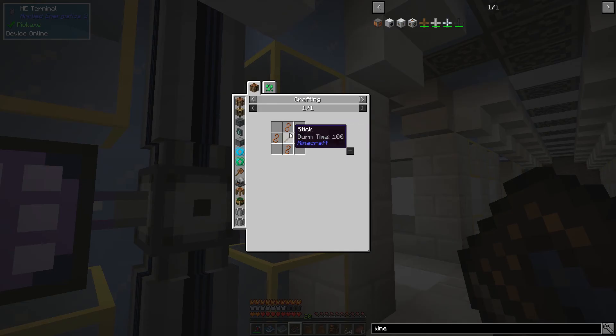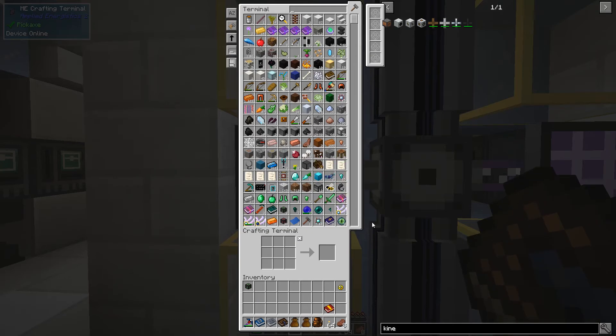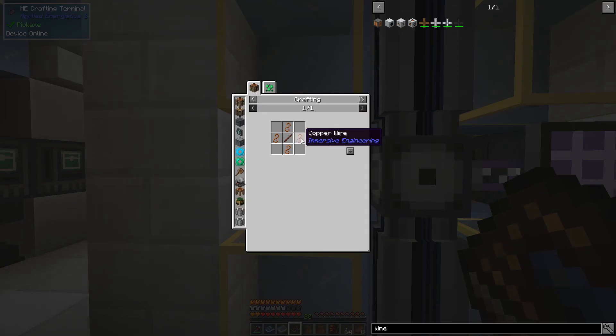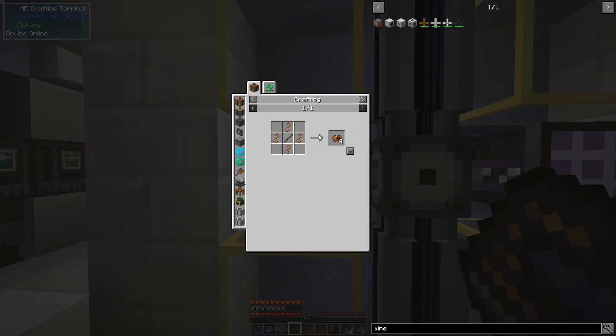Okay, kinetic dynamo — it needs iron, redstone, and a copper coil block. We need a copper coil from copper wire, and copper wire from a copper plate. We'll also need an engineering hammer, which I do have. So let's go ahead and go down the rabbit hole. Let's make the copper wire — there's copper wire from Immersive Engineering, Tech Reborn, Industrial Craft — let's do the Immersive Engineering one.